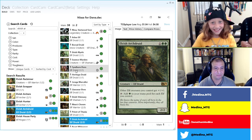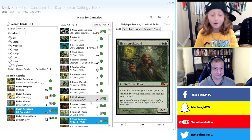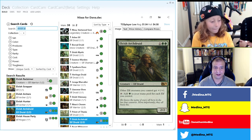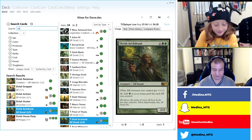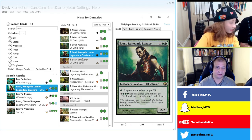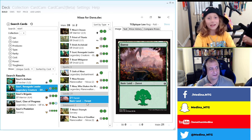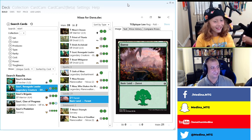Is Dana dropping some MTG finance knowledge? If there's one elf everyone should buy right now before it goes up in price, what is it? Elvish Archdruid and/or Azusa, Renegade Leader. Those are the hot picks. For those here for Magic finance: Elvish Archdruid or Azusa Renegade Leader — get them before they get hot. Let's add one Azusa.